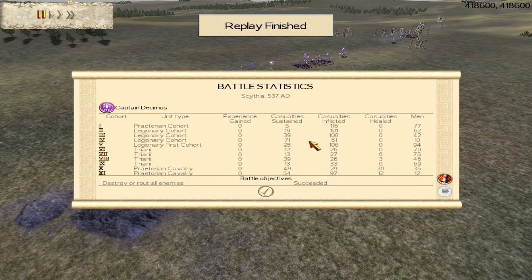Only this unit here — 71, 61 — had a bit of trouble, but that was fine. Torian cohort: 116 kills, only 5 sustained. The Triarii were the ones who ensured victory though, because they stopped those Cataphracts. They took a few casualties but also took down a few of those Cataphracts.